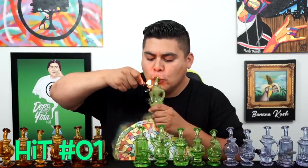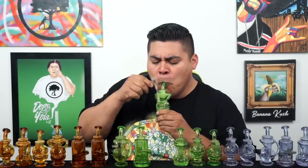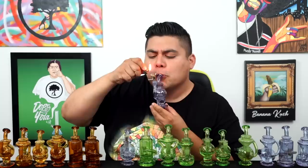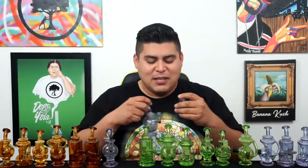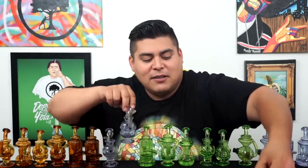Hit number one. Number two. I ran out of hemp wick — only reason I'm using the lighter. So that's two down, 198 to go or 498 to go, we'll see. Number three. Number four — that was a bitch ass hit, let's redo that. Get back — that was four, let's go back to three. I'm not gonna do myself dirty like that. This is number four.